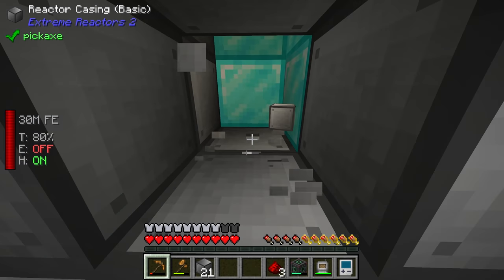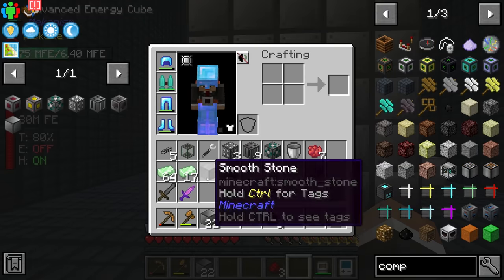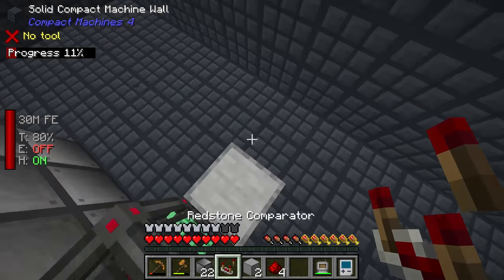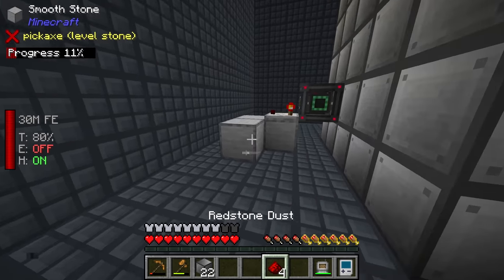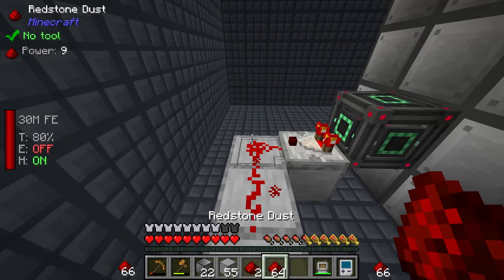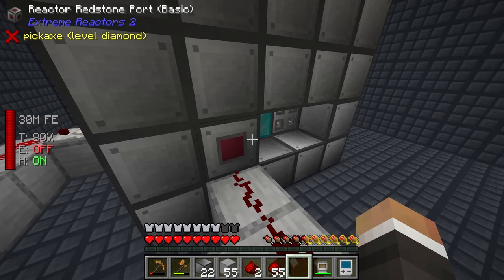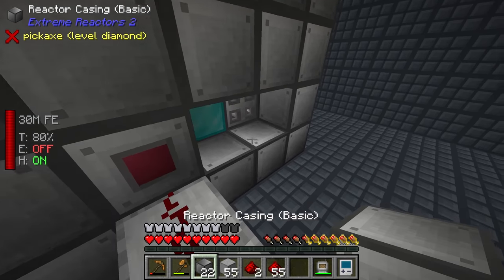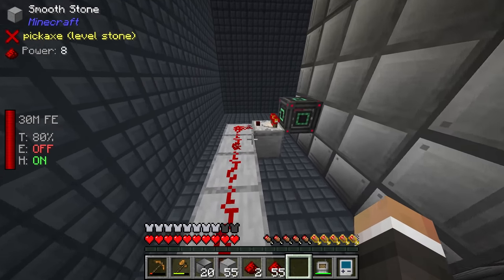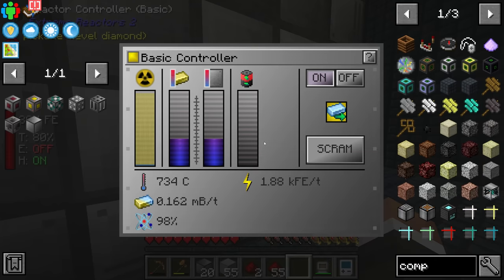One of the easiest if also jankiest ways to set this up is to have the redstone port here and put down the energy port over here. We can then have our energy cube in front, with the comparator down in front of the energy cube, and then run redstone around to the redstone port. Basically once the redstone power here gets to eleven, that should send a redstone signal to the reactor port telling the reactor to stop producing power.